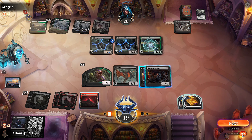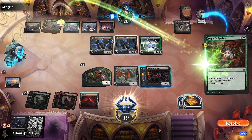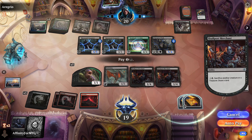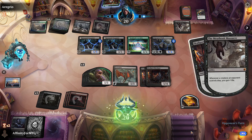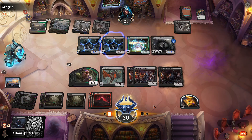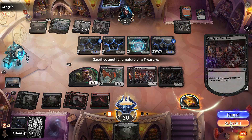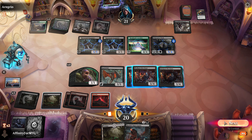Play this land, pass the turn. Sedgemoor Witch puts two counters on it. Sacrifice a pest, draw a card. Another Skullport Merchant - how many Skullport Merchants can I draw? We'll get a treasure, sacrifice one now, get a land. Sacrifice the treasure, that's pretty cool but I can't play it. No attacks. Now we can start drawing a ton of cards with all these pests.